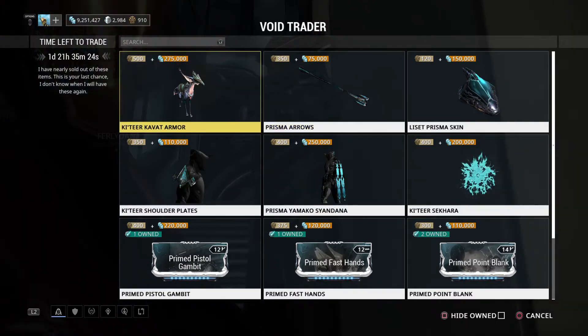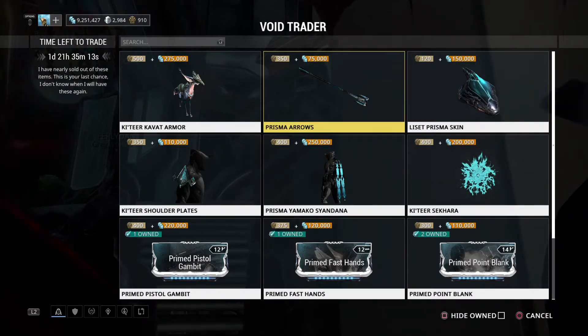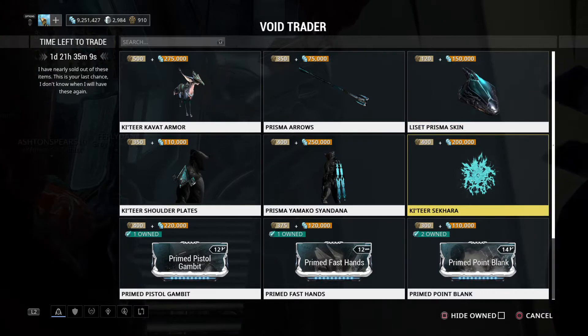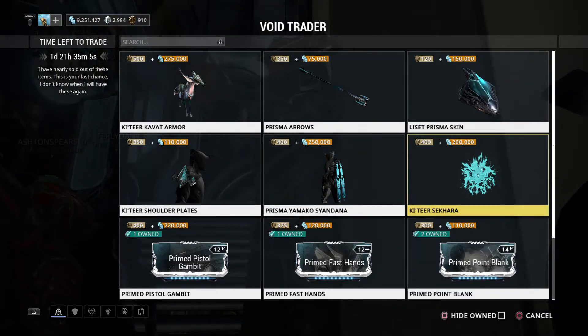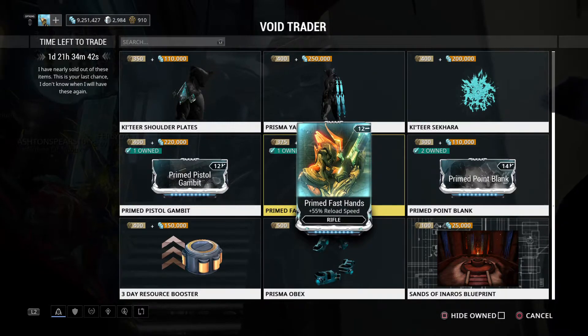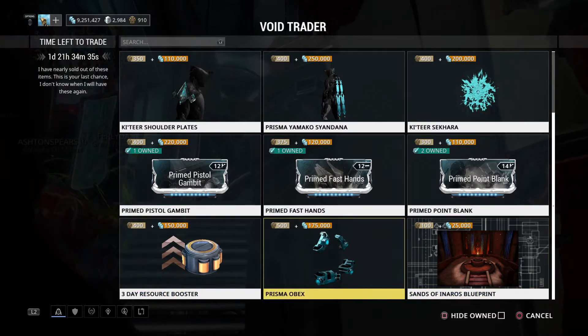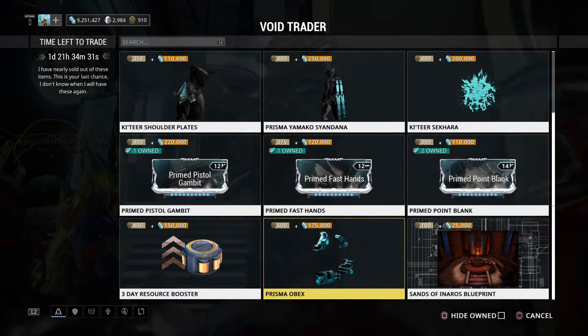Okay, let's see what he's got. This will be for PS4 and Xbox One. We have: Kavat Armor, Prisma Arrows (cosmetic), Liset Prisma Skin (cosmetic), Kavat Sugatra, Kavat Shoulder Plates, Prisma Yamakos, Yandana — that's something strange — Primed Pistol Gambit, Primed Fast Hands, Primed Point Blank, a three-day Resource Booster, the Sands of Inaros quest, and the Prisma Obex melee weapon.